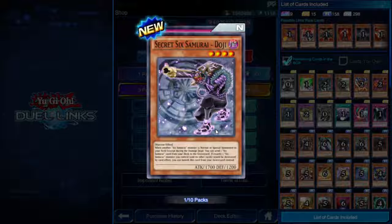Secret Six Samurai Doji — when another Six Samurai monster is normal or special summoned to your field except during the damage step, you can send one Six Samurai card from your deck to the graveyard. So he lets you put Secret Six Samurai in the graveyard to start using their protective effects.